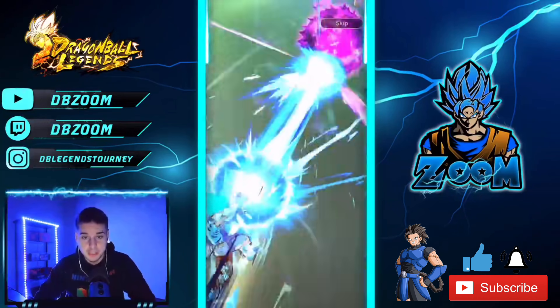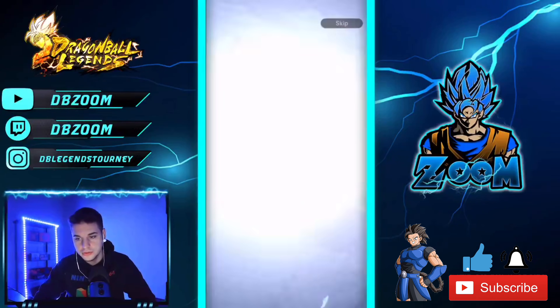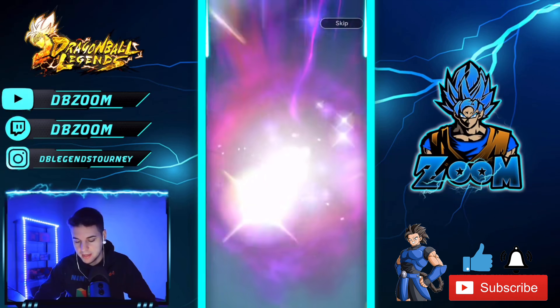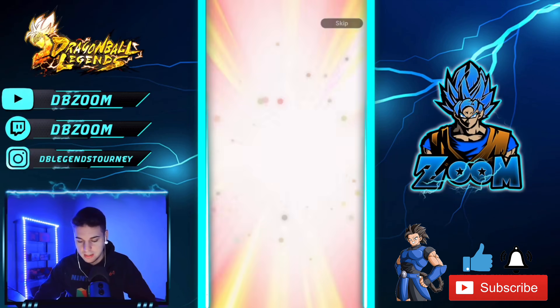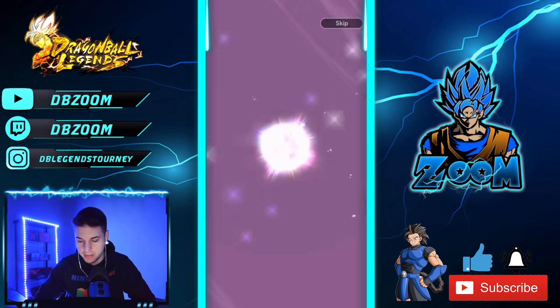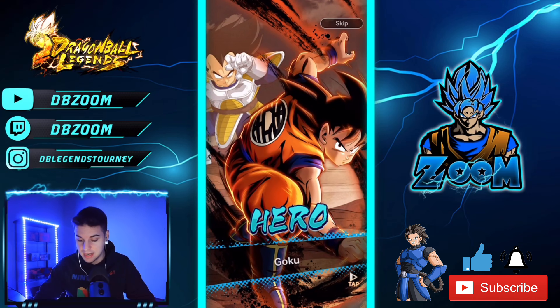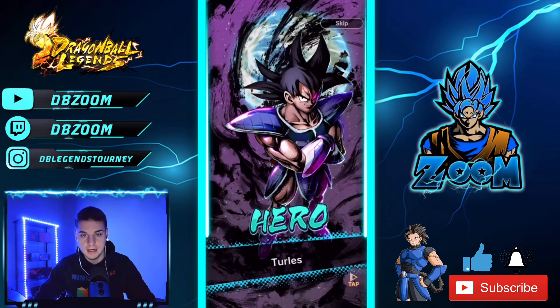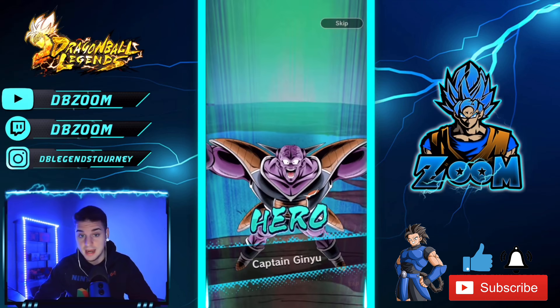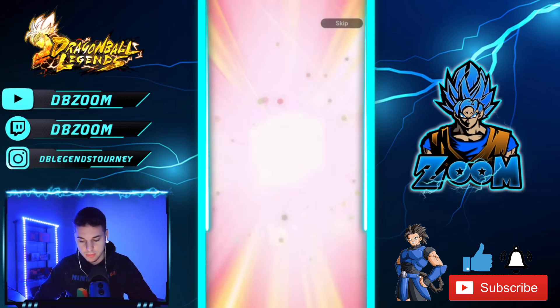Let's pull this guaranteed two sparkies. I'm really trying to get that Cell — I think I need 2,000 more. We get — oh, we get this guy. We don't want this guy, but we already have him maxed out. We get that — nice! So we did get the Zenkai EX Kid Goku, which I did not have, so that's a W in my books.